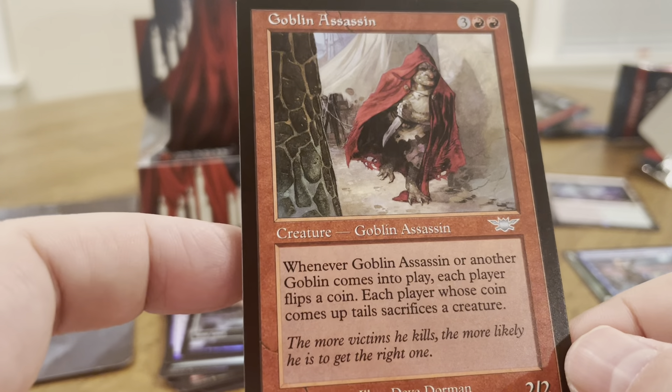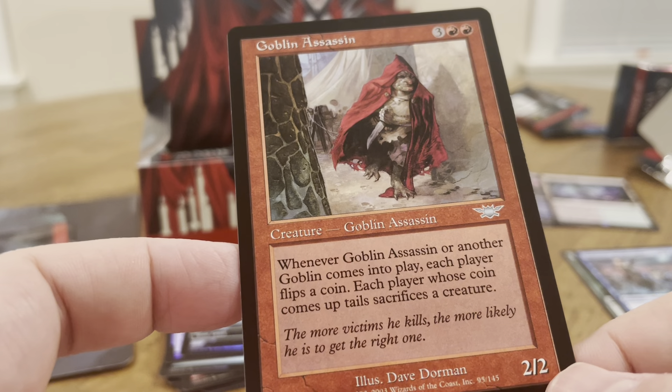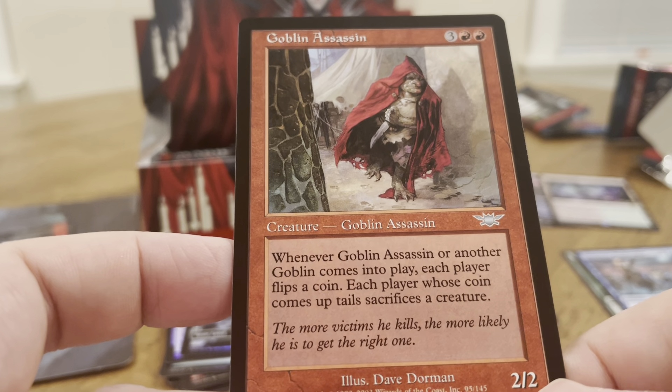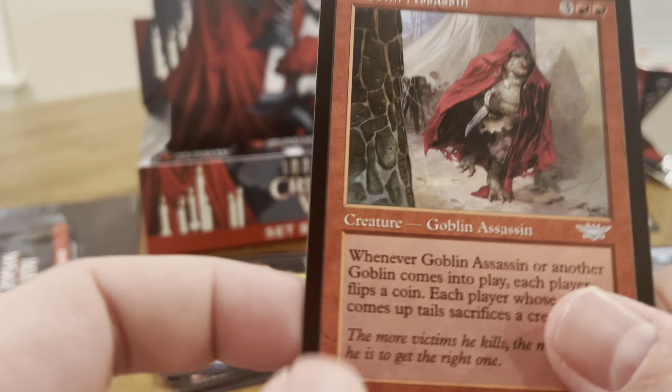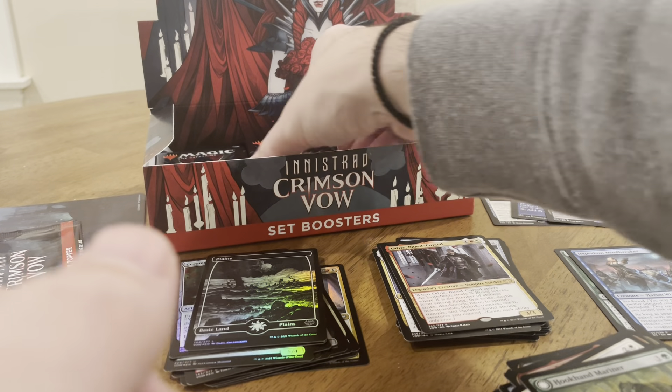Whenever Goblin Assassin — it costs five to cast — whenever another Goblin comes into play, each player flips a coin. Each player whose coin comes up tails sacrifices a creature. Oh gosh, Goblins.